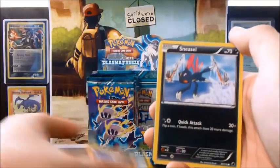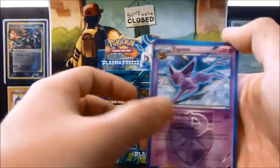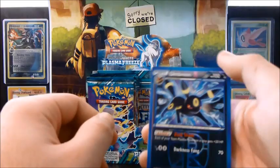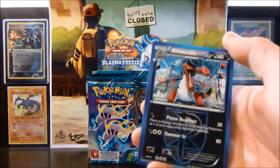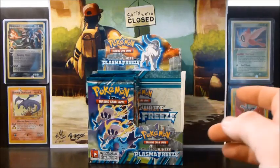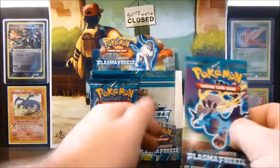Alrighty, so: Sandile, Sneasel — whoa, upside down card — Rattata, Litwick, Voltorb, Espeon, Flintstone, Exeggcute — awesome — an Umbreon reverse, and a Krokorok. I'm not really a fan of the Krokorok line. It's a bit boring.